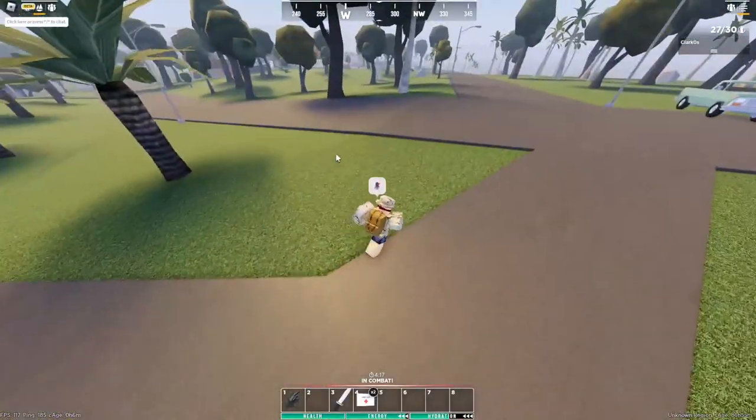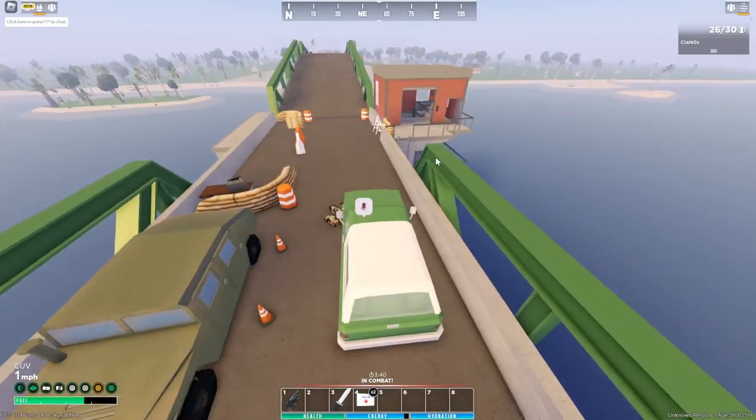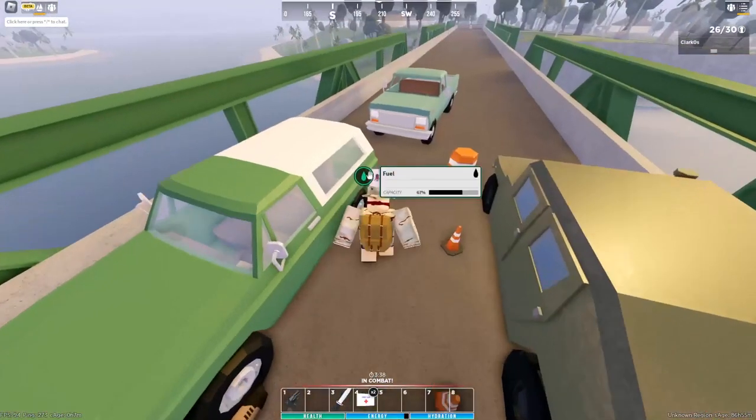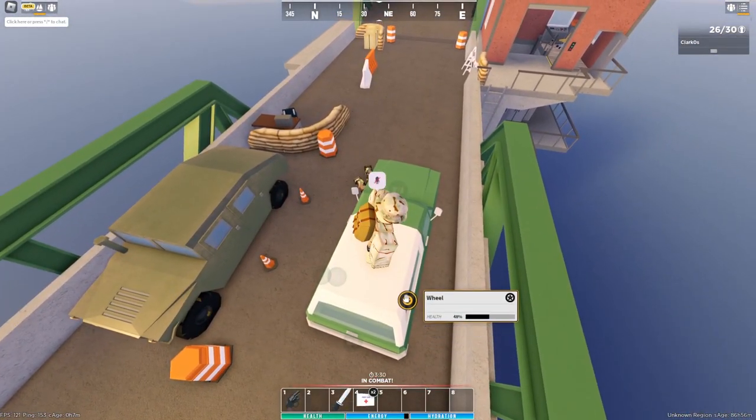I don't think it spawns in Ashland. It does spawn under the bridge and at the hospital. I could spawn at the hospital. Hopefully this dude's car was good - yeah, this car's way better, it's almost fully green, though it has one yellow tire so I'll repair that, then we'll check under the bridge.